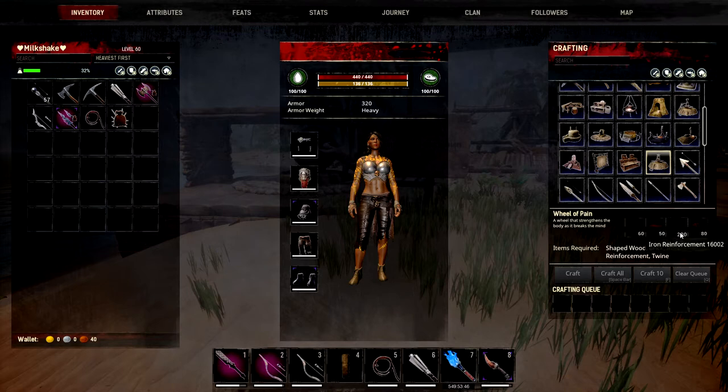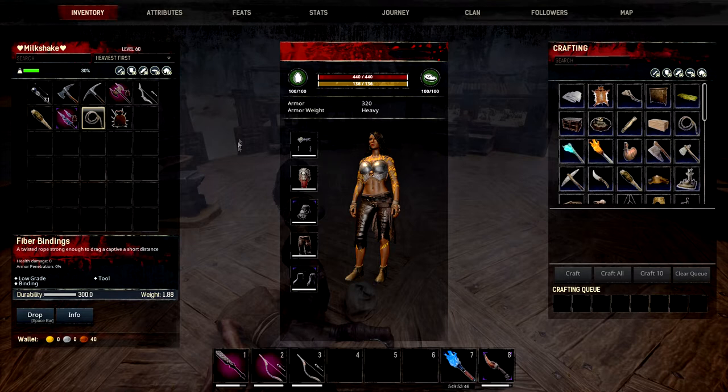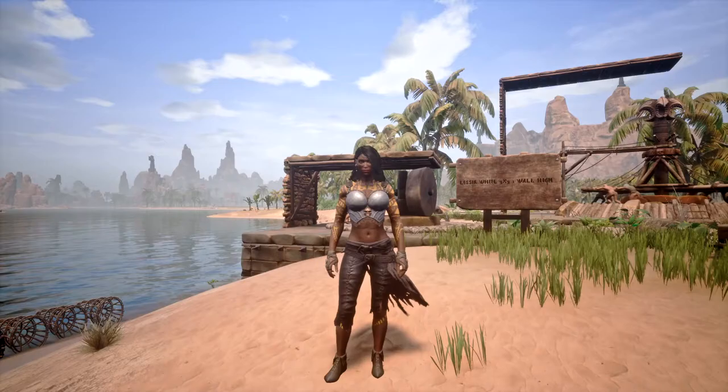Bear in mind at the lower tiers you're going to want several fibre bindings because they only have 300 durability, which runs out super quick. Make sure that if you see your binding near to breaking you swap it over while you're standing still, otherwise you might lose your thrall if you're going fast or dragging it behind a horse. Also, the truncheon only has 100 durability, so bring repair materials with you. That's pretty much low level taming basics.